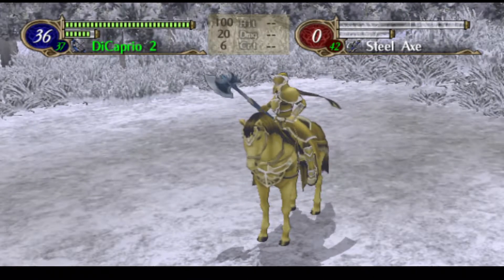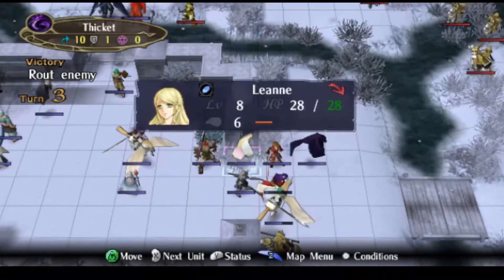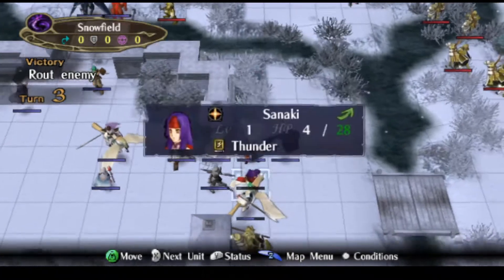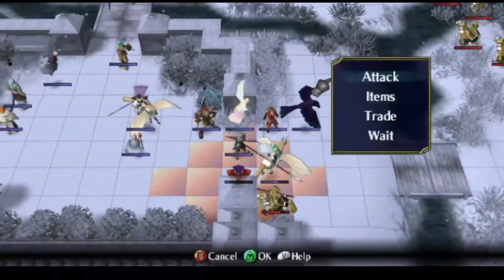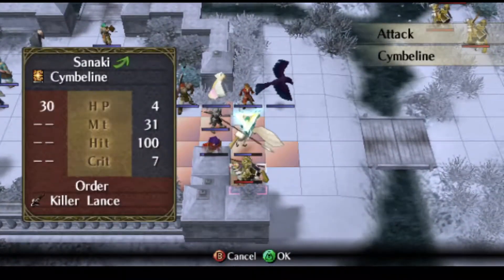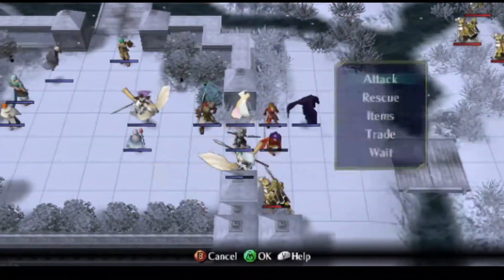It's mostly about training Leonardo, since Sanaki's technically already there. I might actually throw a Seraphrobe on her. I'm going to lean on you too. If I can just put you — actually, I'd just rather give this to Leonardo again.